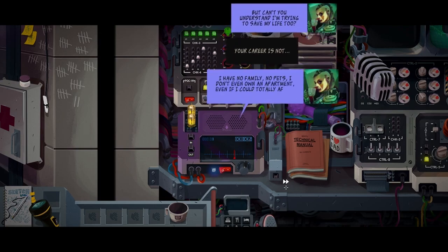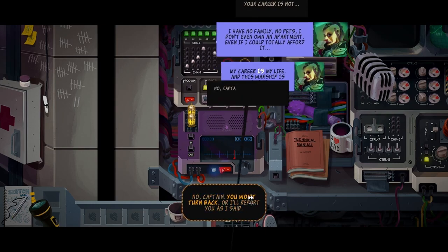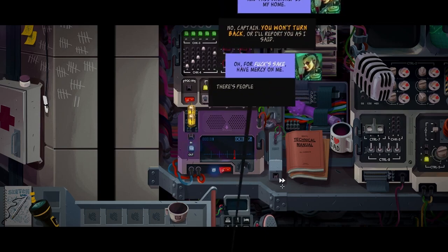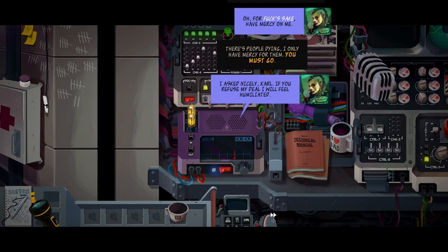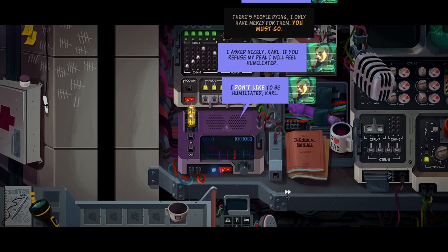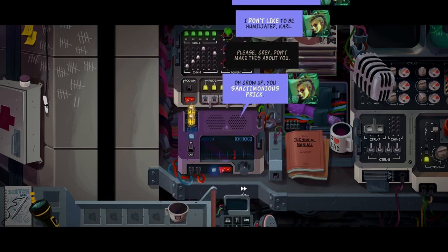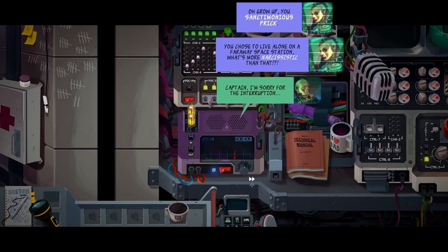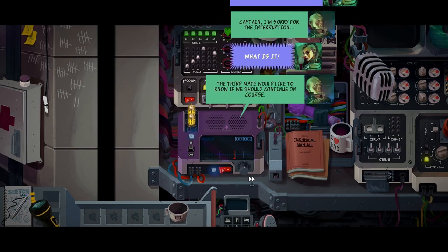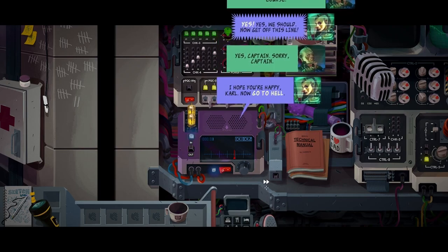This is against the sea and space treaty. Yes, thank you, I know. But can't you understand I'm trying to save my life too? I have no family, no pets. I don't even own an apartment. My career is my life and this warship is my home. No, Captain — you won't turn back, or I will report you. Oh for fuck's sake, have mercy on me. There's people dying — I only have mercy for them. You must go. I ask nicely, Carl. If you receive my deal, I will feel humiliated. Please, Gray, don't make this about you. Oh, grow up, you sanctimonious prick. You choose to live alone on a far away space station — what's more narcissistic than that? Captain, the first mate would like to know if we should continue the course. Yes, yes we should — now get out of this line. I hope you're happy, Carl. Now go to hell.